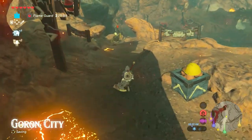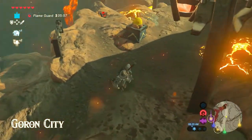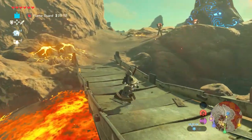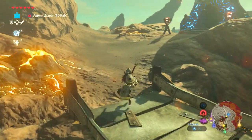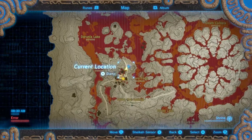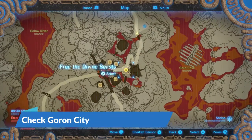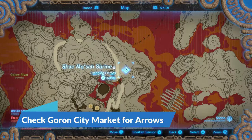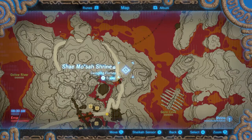As you're making your way up to Death Mountain, probably just about to take on the Divine Beast Rudania, you'll find yourself at Goron City. Near the top part of the city, you'll also find a shrine called Shea Massah. You will need a bow and some arrows before you enter the shrine, so be sure to stock up on a few. You'll need them to complete the shrine and gain access to all the chests inside.